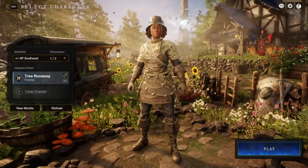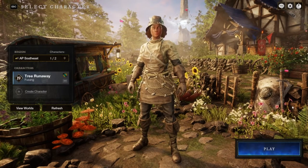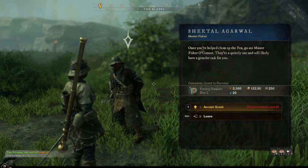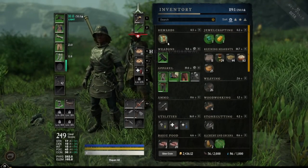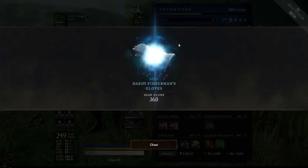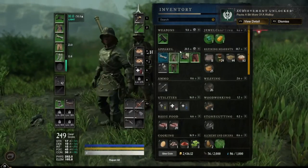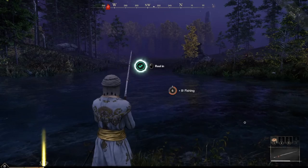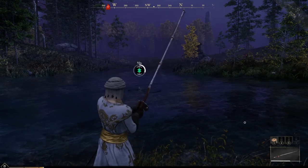Now this first gear set actually adds no fishing buff whatsoever, but it does make you look pretty fancy. After these first few missions you will start to get fishing chests as a reward, and these items do add a buff to your fishing. If you've made it this far, you're well on your way to being a master angler. Just keep following the quest lines and make sure you take in the views - this game is beautiful.